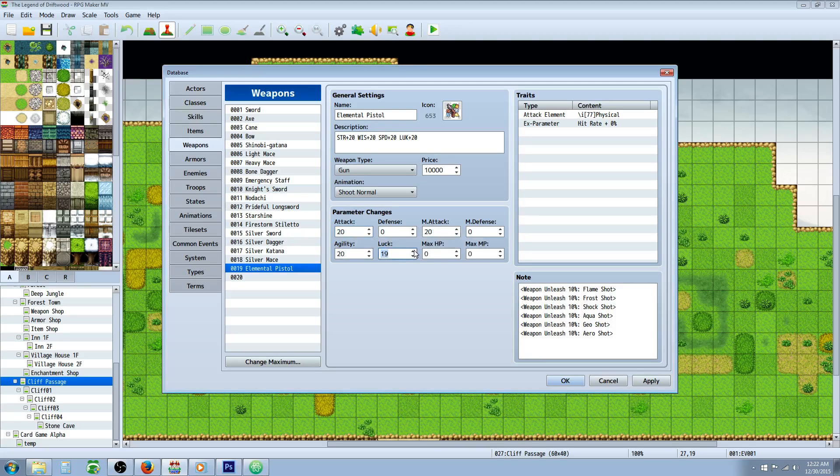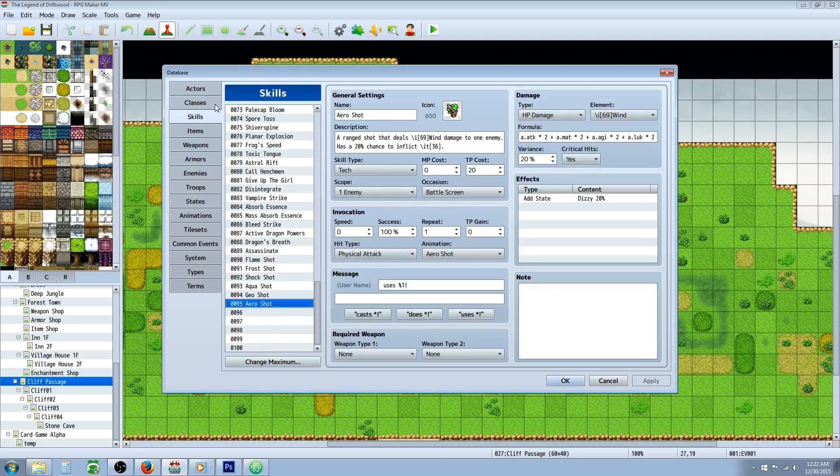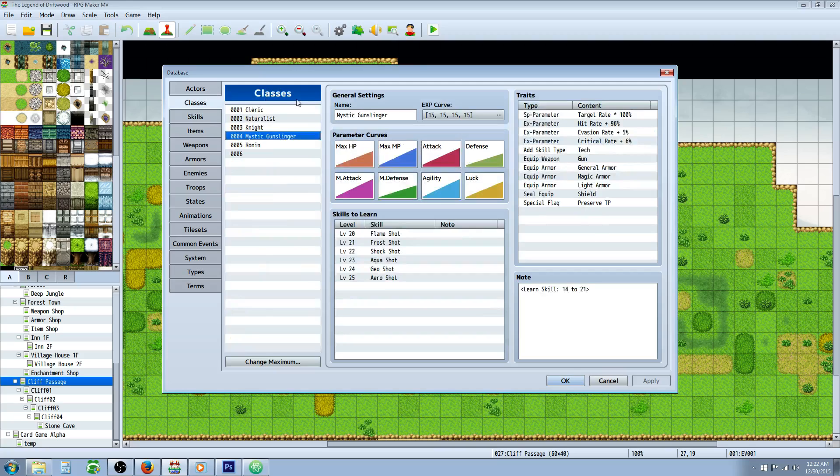I've given the gun bonuses to Attack, Magic Attack, Agility, and Luck, since all the Weapon Unleash shots use those four stats in the damage formula. You can adjust those numbers for your game. That's basically it — add some custom icons, custom animations, throw in those note tags after installing the plugins, and you've got an Elemental Pistol and a Mystic Gunslinger.